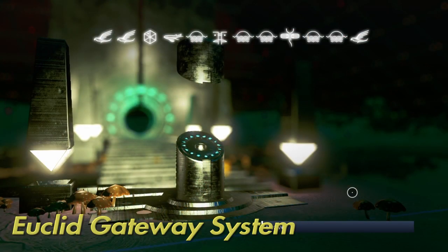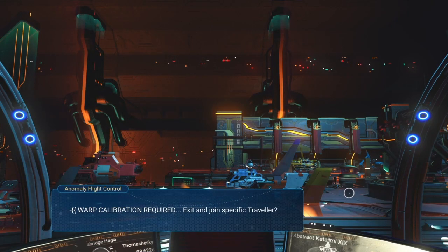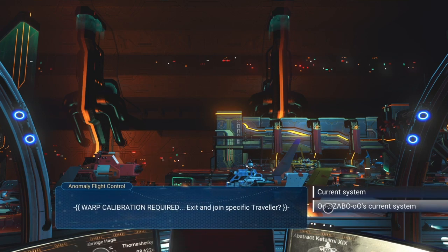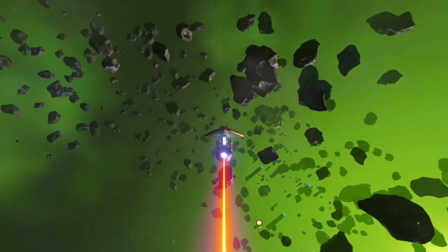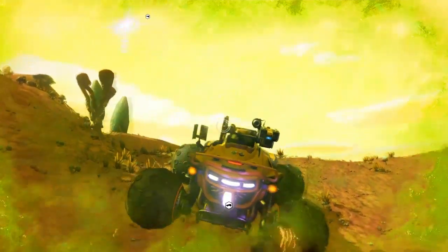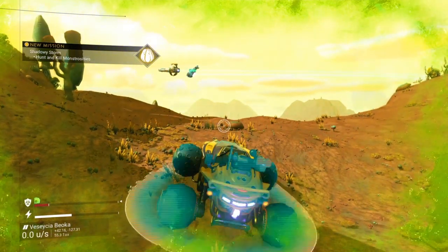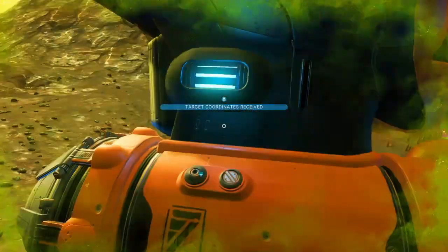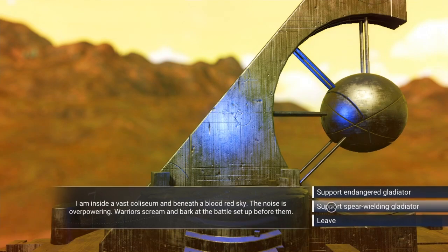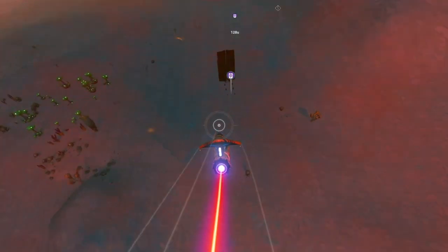You wait at the anomaly and join your friend once he arrives at the destination. From there, you jump through the core to the next galaxy. In the meantime, your friend goes back through the portal to the anomaly. Upon arrival in the new galaxy, you need to find a portal — use your planetary chart or an exocraft to find an alien monolith. Remember to autosave before answering the monolith question, as you might get it wrong the first time. After that, interact with the monolith again to locate the portal.